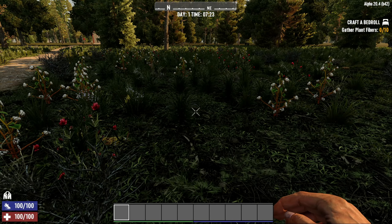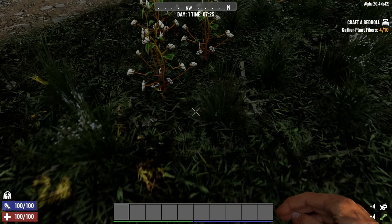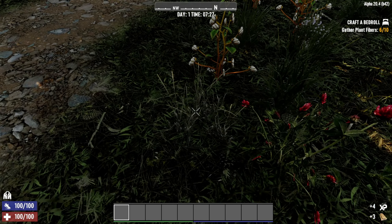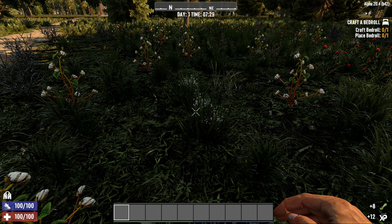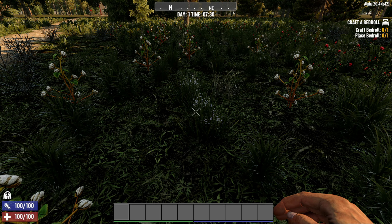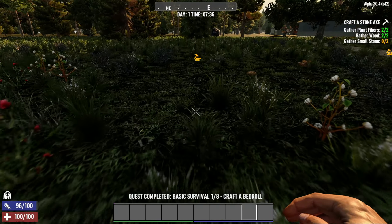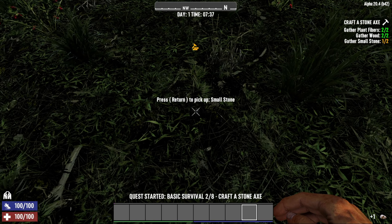The first starter quest is plant fiber — basically just punch this grass here and grab a load of it. Also, if you see any of these funny-looking plants, punch those too — you get a bit of wood and it saves you punching a tree. Do all the quests it asks you to do, and if you get stuck, just see what I do. Thankfully if you can't find something, a little icon comes up on screen, which is really great.